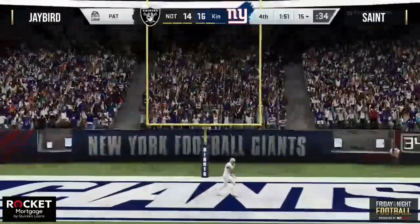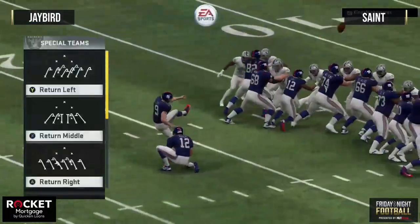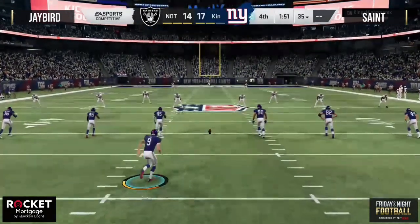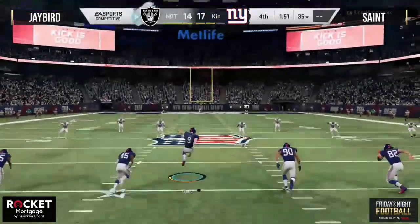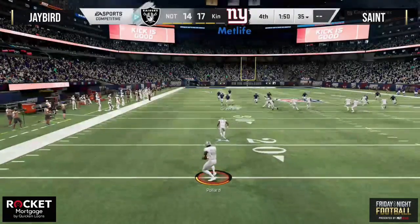Unbelievable stick work right there by Saint to keep his bounty alive — he takes the lead. Extra point up and good, three-point ball game, a minute 51 to go. Now Jay Bird, who's been passing the ball well, has the drive of his life — a chance to win one thousand dollars in the first round of Friday Night Football. Was that sticky or was that glitchy?